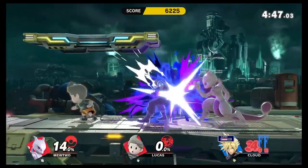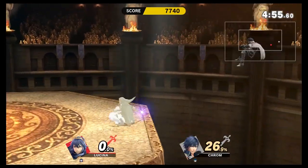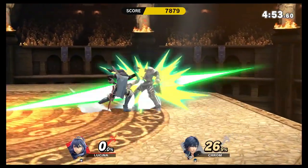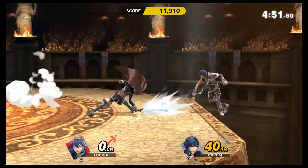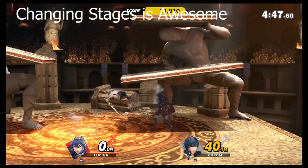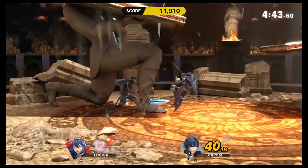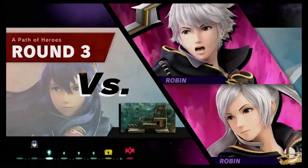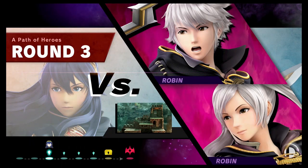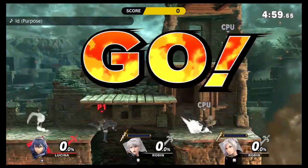Stage Morph is a new addition that allows you to travel between stages during fights, dynamically allowing players to better see all the stages and giving the player another obstacle to prepare for. Super Smash Bros. Ultimate still offers the classic mode where you fight a series of enemies, ending in a boss battle between either Master Hand, Crazy Hand, or one of four unique bosses, but there is another mode that will take up a bulk of your time.